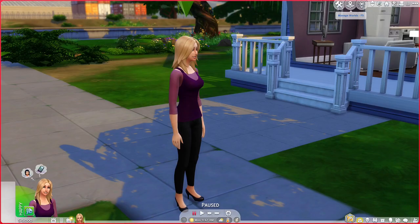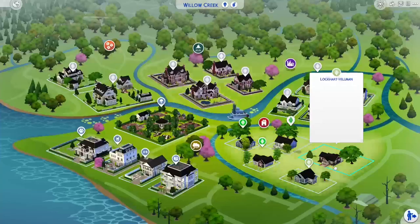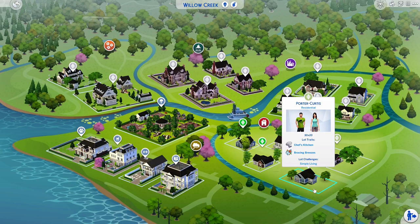Next up is the Porter-Curtis household. Mark and Miranda have been together for a long time, since they were kids. Now they've moved in together and Miranda wants to get married and start their family. Mark has other plans — he wants to wait until they're both further in their careers. This is the only issue with their relationship. Miranda just wants to start their family already, while Mark is saying let's hold up — we don't have a big enough house, and we want to get our careers established so we can afford to take family leave and take care of the kids. He's not opposed to having children, he just doesn't think right now is the right time.